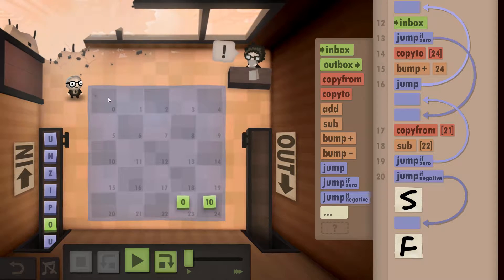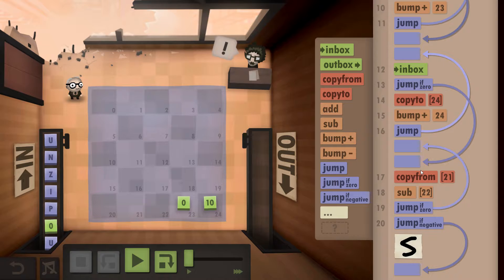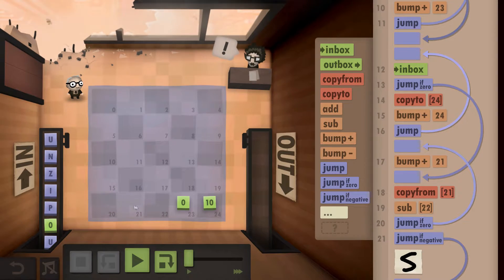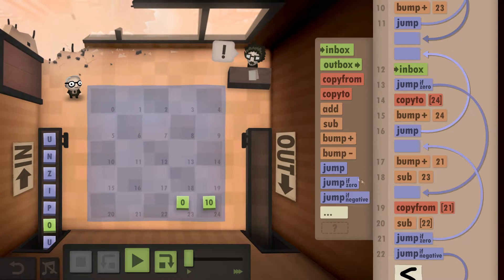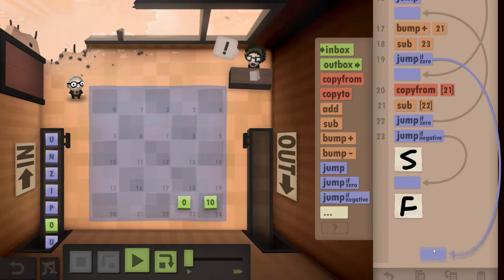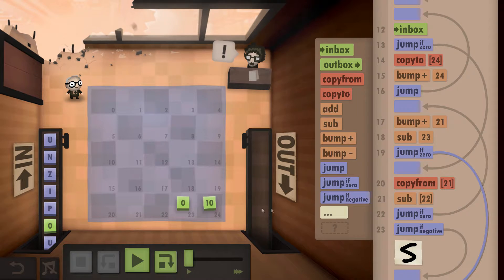We have to continue cycling through each letter just in case the first two are the same — in this case the 'u' and 'u' will be the same. Once we've jumped back up, we're going to bump plus the 21 for the first word and then subtract it from the zero which is in position 23. If they're the same, we know we've reached the end of the word. If they're different, it's not going to stop — it's going to keep going through this code.